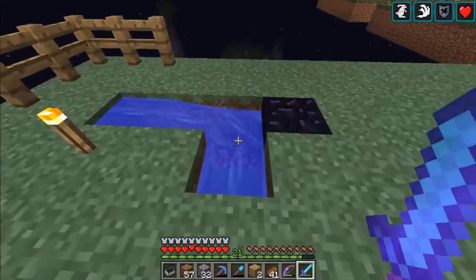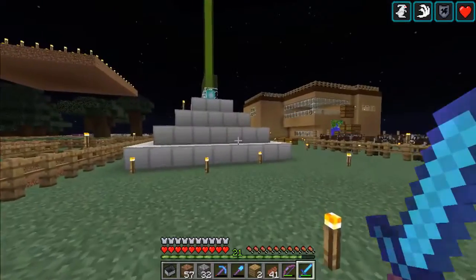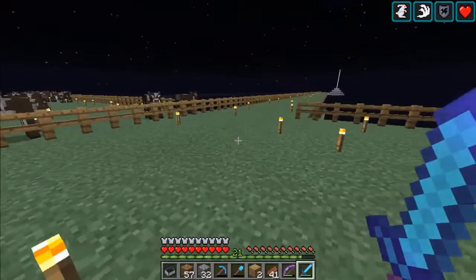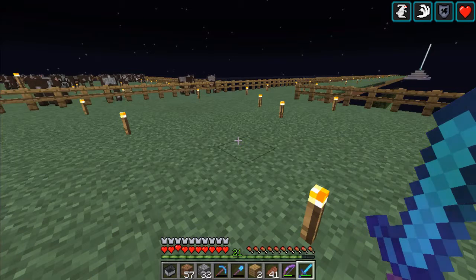This is a failed infinite cobblestone generator — you can tell the lava and water are put on the wrong side. There used to be something right here — it was like an automatic chicken machine. There's a bunch of chickens in one block, they lay eggs, it goes into a hopper, gets shot up by a dispenser, and produces another chicken.